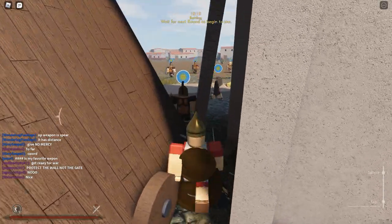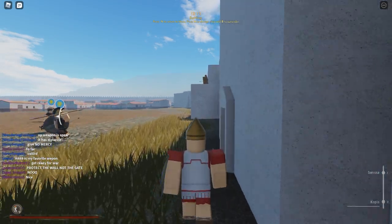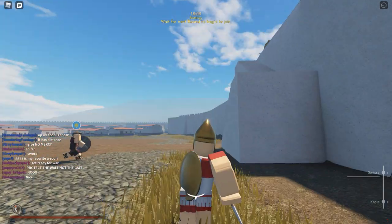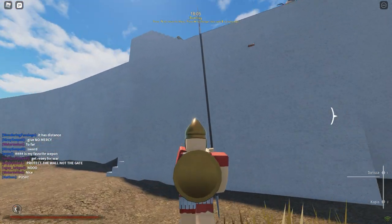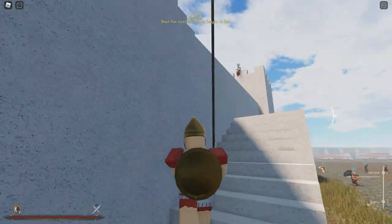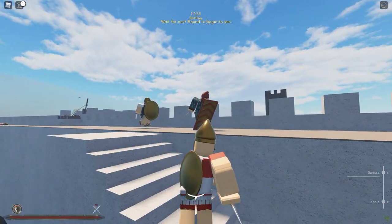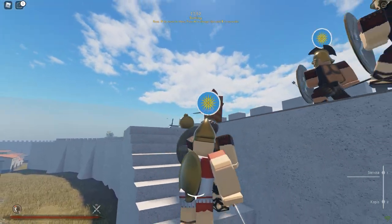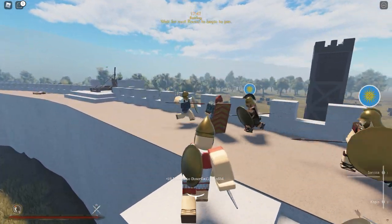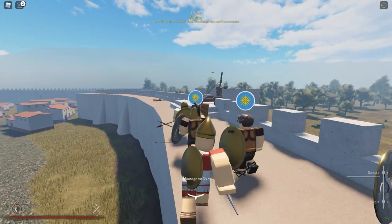Let's charge in with our group of men and find the Persians. Let's get the Serisa out. We're going to fight our way up these steps. We've got our allies coming in — did some damage there, 28 damage using our spear. We're trying to use our spear here. Did some damage — 40 damage. It is working.